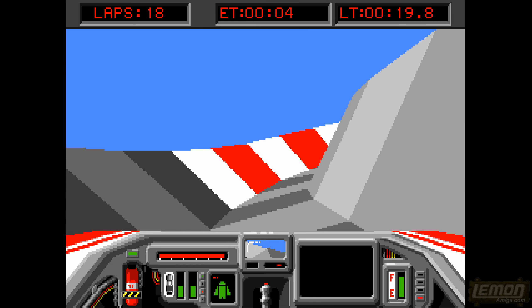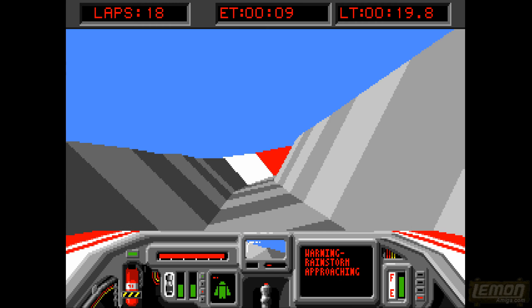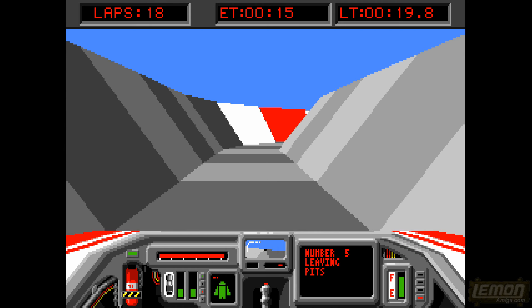Heat is a problem in this game. As long as you can keep that heat down, our flight speed is marked in red, and we also have a rear view mirror as well.